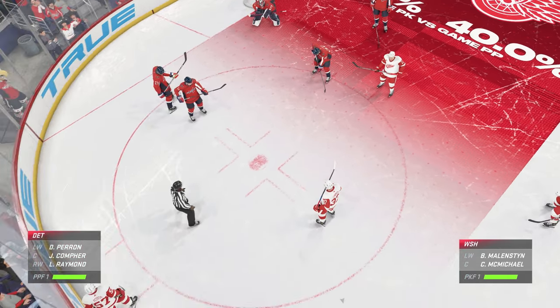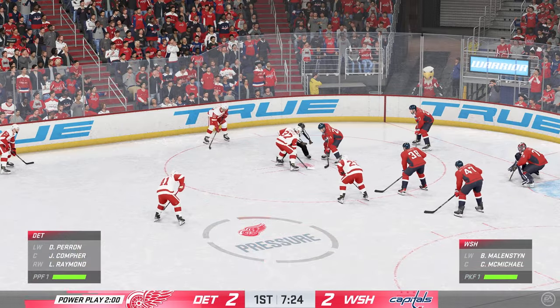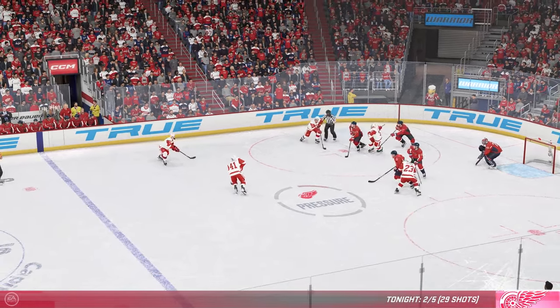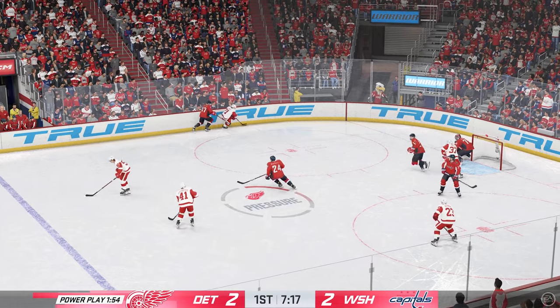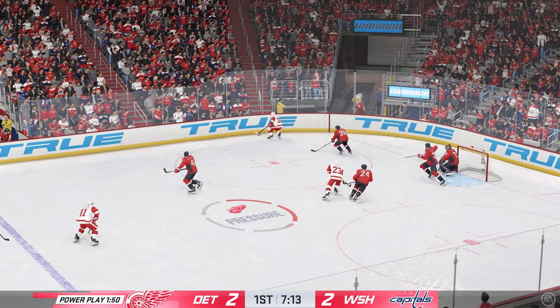Detroit's got another opportunity here on the man advantage. Well, they've worked on this setup in practice on the power play. It's already worked for them this evening, James. You can certainly see the confidence that they have in this particular setup. The man has been effective. And that pulls off a player in front. Taken along the wall by Larkin. Popped away by the goaltender.